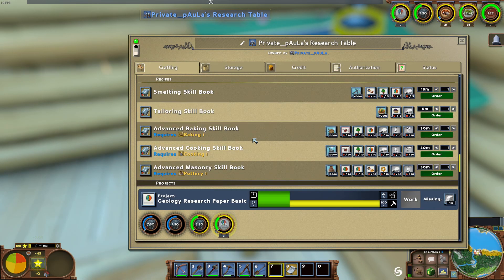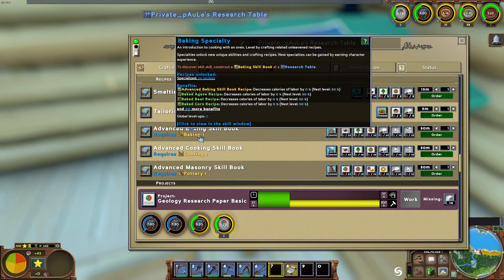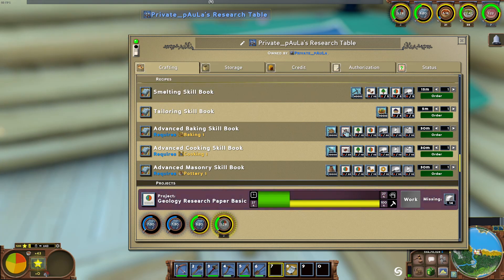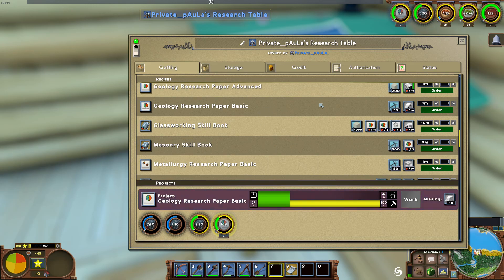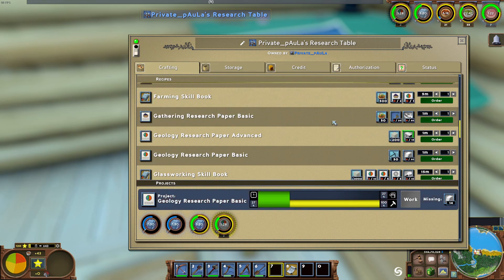Some of the skill books will need a player to have already learned a skill. For example, advanced baking will need a player that has already learned or unlocked baking one to actually start crafting that skill book. Similarly, some research papers can only be started by players with a specific skill — for example, the geology papers need a miner to start them.